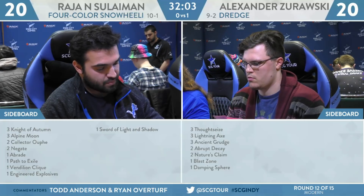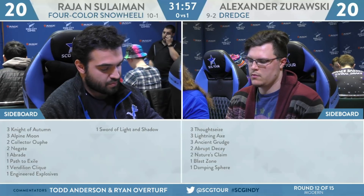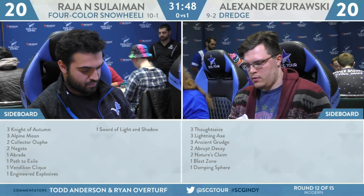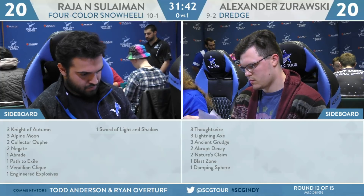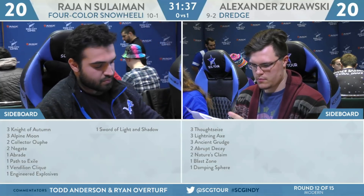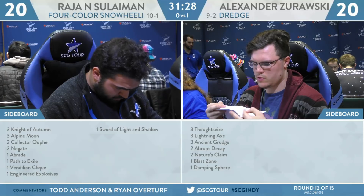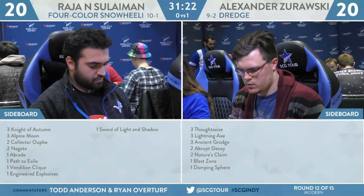On Zorowski's side: three Thoughtseize, three Lightning Axe, three Ancient Grudge, two Abrupt Decay, two Nature's Claim, a Blast Zone, and a Damping Sphere. If you're Dredge, you want a little bit of interaction for the Felidar combo — Lightning Axe is a decent way to do that. Unfortunately the four-color Saheeli deck has Teferi Time Raveler, so it could force you into weird spots where you can't actually interact with a combo. Lightning Axe and Abrupt Decay both potentially can come in. Blast Zone is a cheeky way to interact with the combo through a Teferi, but this sideboard is geared more towards hardcore combo decks.